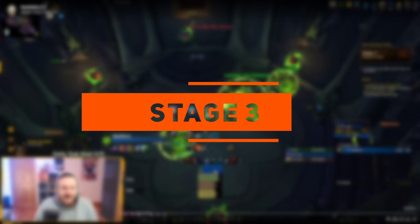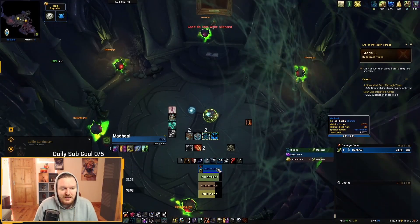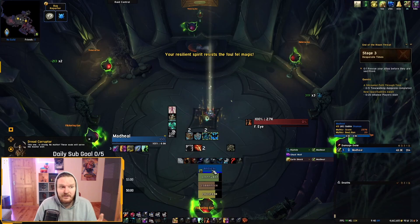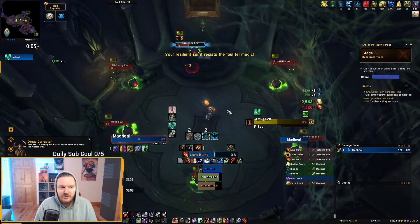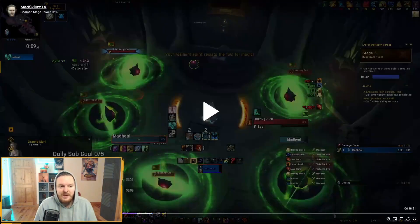You're about to start stage three of this fight, and it's going to be a timed event — you'll have 5 minutes. Depending on which healer you're playing, you're going to have an easier or harder time with the first part, which is the flickering eyes. These eyes are going to pulsate AOE damage around them, and once you kill an eye it's going to explode and do a bunch of damage just to yourself — about 50% HP.